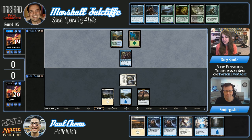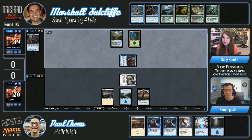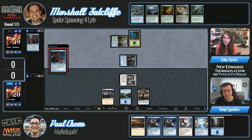Deranged Assistant lets you put one card from your library into your graveyard and add one mana to your pool — so it helps him ramp but also gets stuff into his yard, which is exactly what he's trying to do. Definitely one of the better turn two plays for Marshall, and it mills another Assistant, which is notable — if you look at Marshall's hand, he has a Ghoul Tree in it.